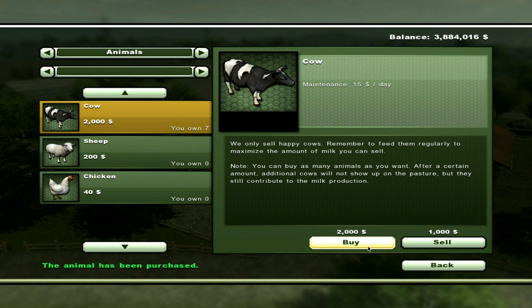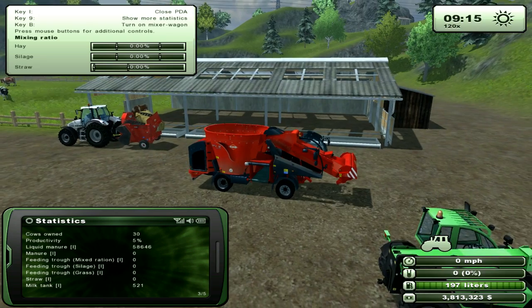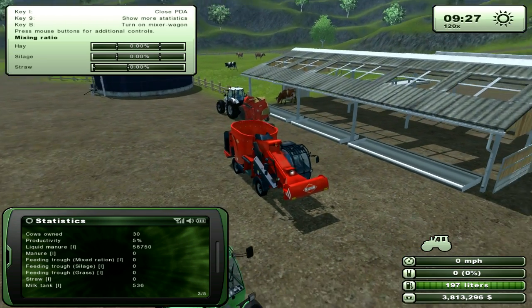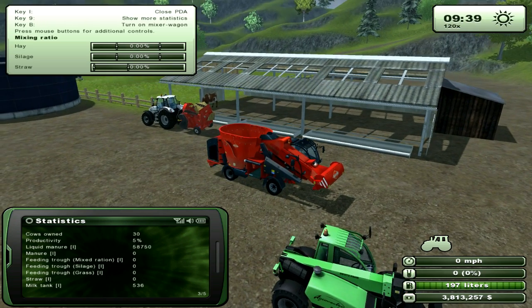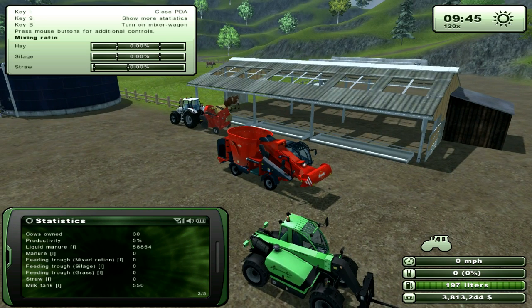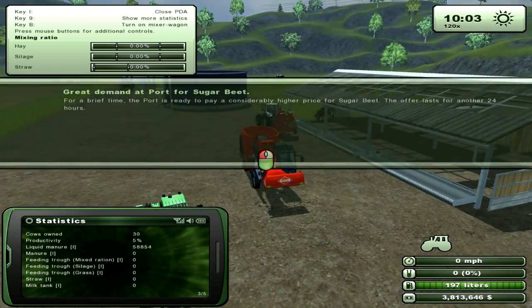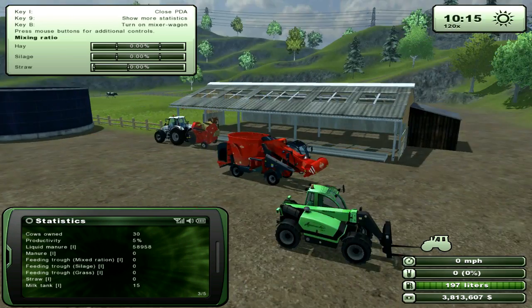We'll put in 30 cows. Alright. So we have our 30 cows, and time has passed, so you can obviously see that our cows are only 5% productive, and they actually have put in 550 liters of milk, and the truck is taking it and it's gone.